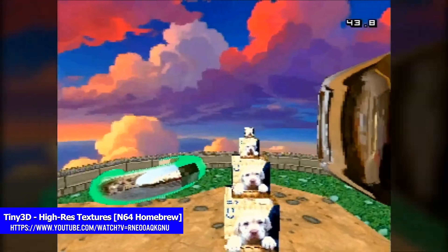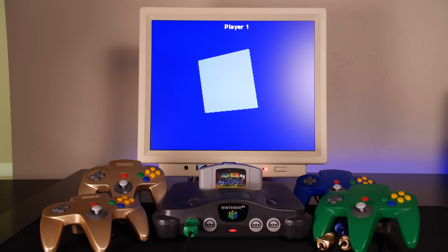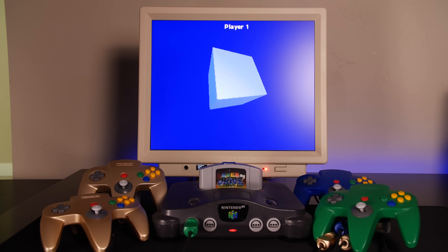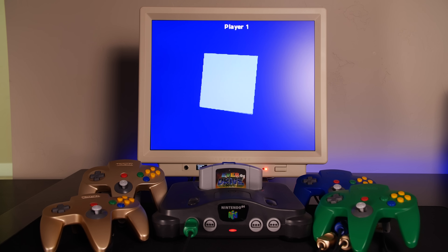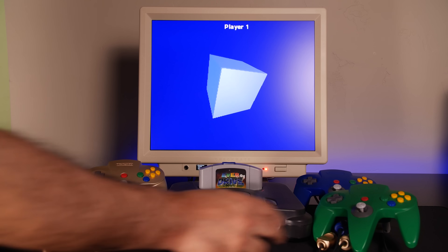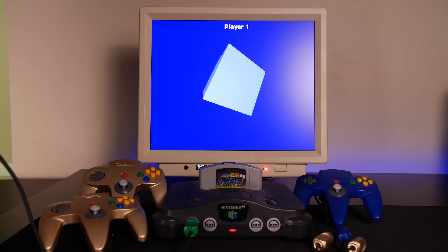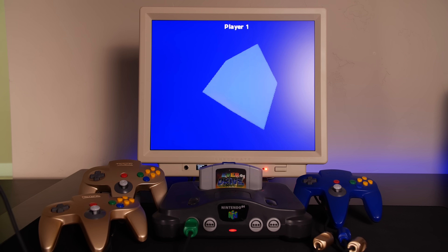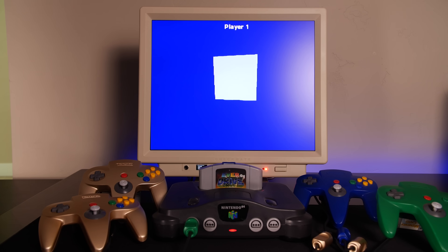I'm going to demonstrate a 4-player split-screen setup here. This is a very simple application I've built in C — a spinning cube. It's a pretty basic spinning cube with no texturing at all, just rotating on the Y and X axes. With the controller, I can adjust the rotation by pressing the L and R buttons. I can also use the analog stick to move the cube around, and there is a basic light source implemented as well.